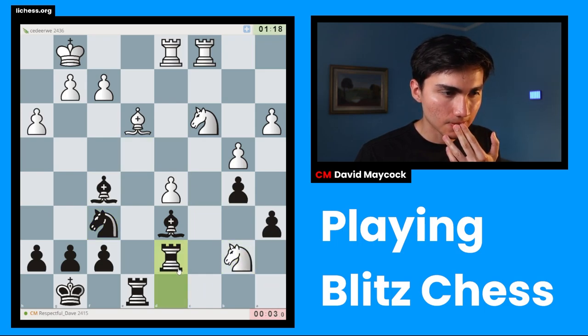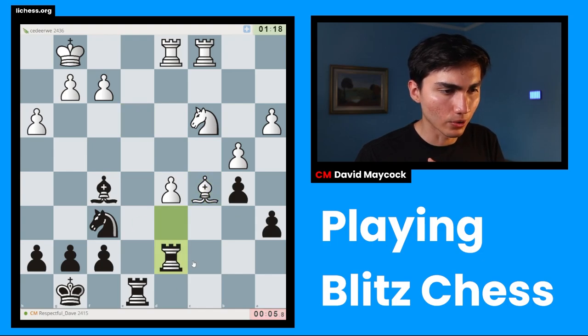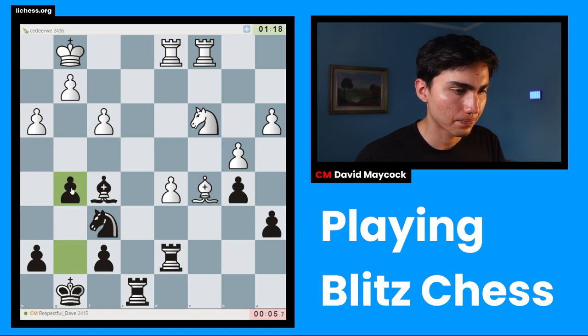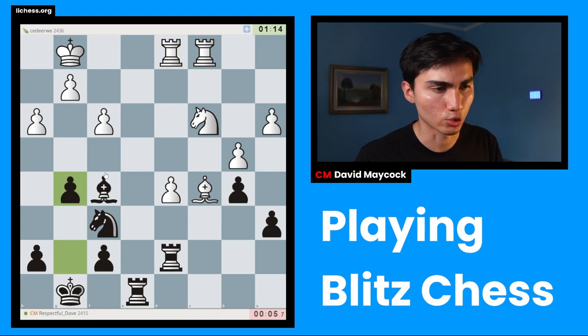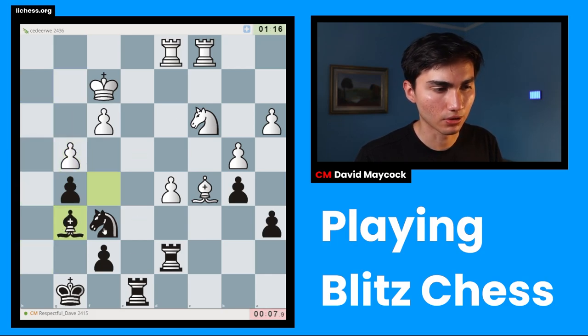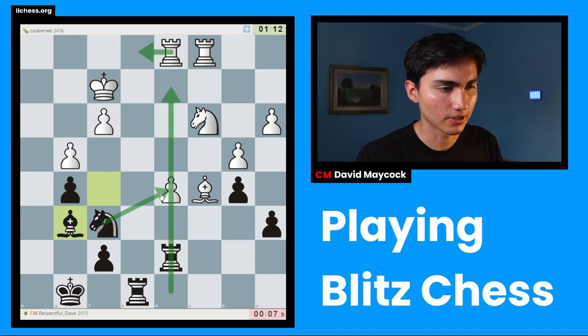I missed that — that's bad news — but we got this endgame, which hopefully I can hold with the different-colored bishops. That increases my chances of a draw. Given that I'm down material, a draw would be pretty nice. I'm going to trade pawns — pawn trading should also increase my chances of drawing. I'd say I'm going to play knight xd5, I think that's pretty safe.